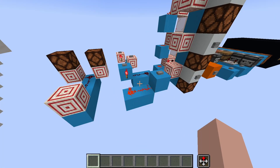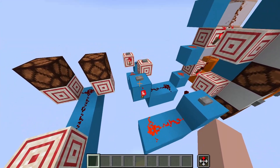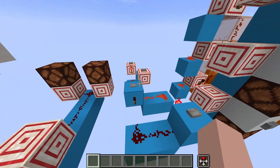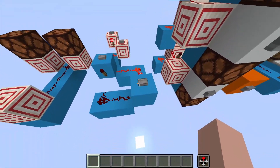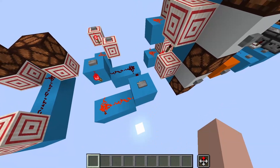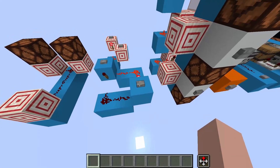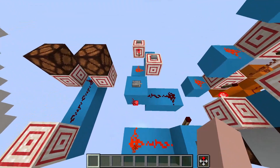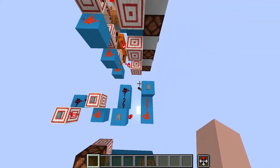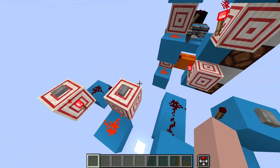Here we have an SR latch, also called an RS NOR latch. If you press this button, it will turn on this piece of redstone, and if you press that button again, it won't do anything. Then if we press this button, it'll turn on this signal, and if we press it again, it won't do anything. So it's essentially a two-state redstone contraption that will only ever accept inputs from one button, and it's the opposite every time you press it. We can compact this with target blocks — now it's only a 2×3 footprint instead of a 3×3 footprint, and we're just redirecting the redstone with target blocks, and it works in exactly the same way.